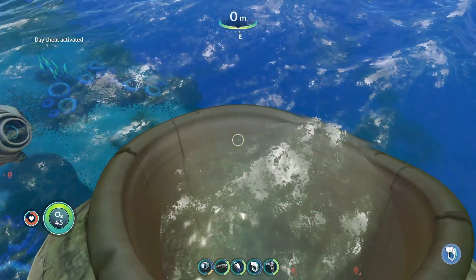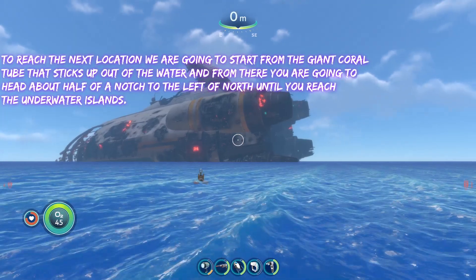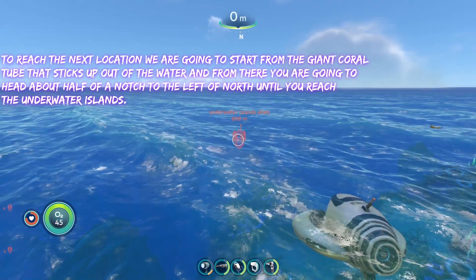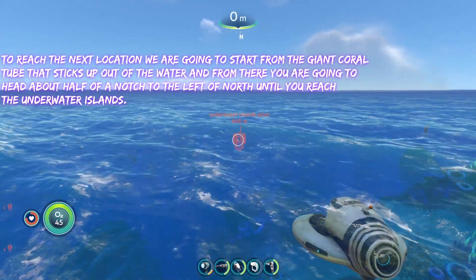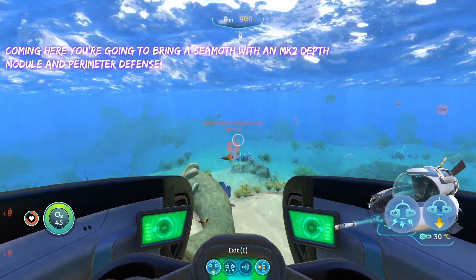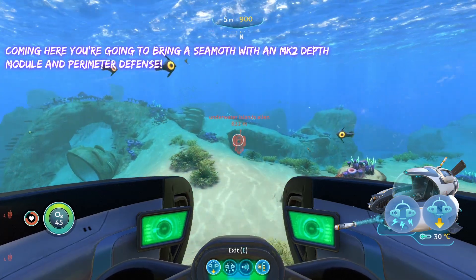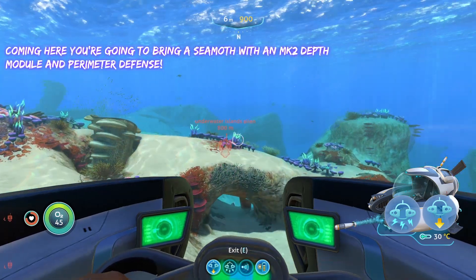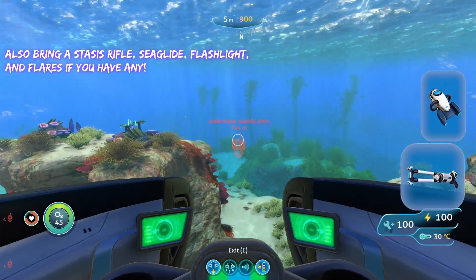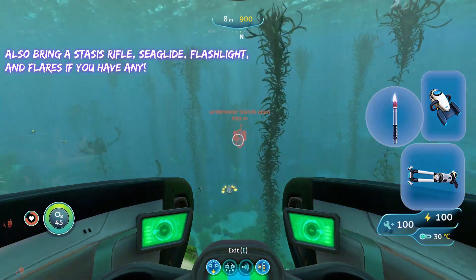To reach the next spot, start from the giant flow tube sixth up out of the water again and head about half a notch to the left of north until you reach the Underwater Islands. Bring a similar setup — a Seamoth with a Mark II depth module — but this time also bring perimeter defense on it because there are annoying creatures here. You'll also want a stasis rifle, a Sea Glide, and a flashlight. Flares are useful too since you can use them to distract creatures.